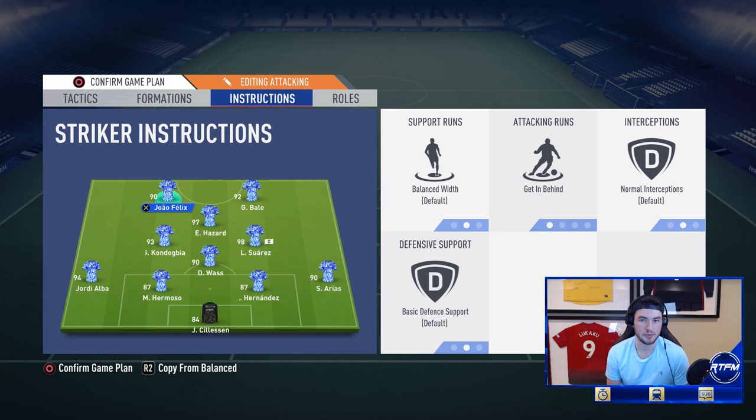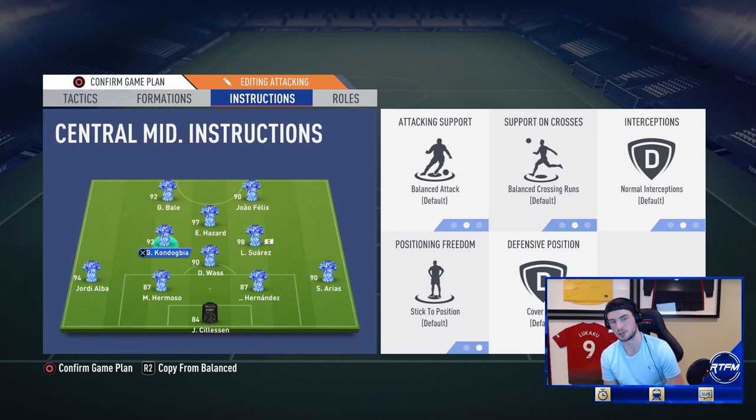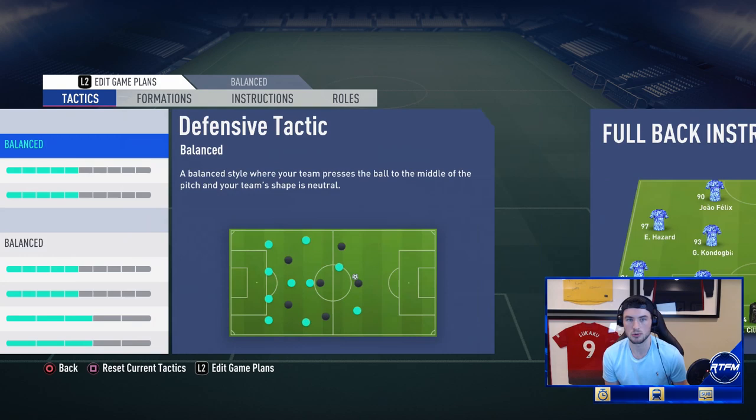Bale will play at striker. We'll have Bale and Felix Joao getting behind. Hazard will have normal instructions aside from stay forward, which I do like on some CAMs. Kondogbia is literally just going to have balanced everything. I'm going to have cover wing on, not touching cover center — let him do his thing. We want the fullbacks overlapping.